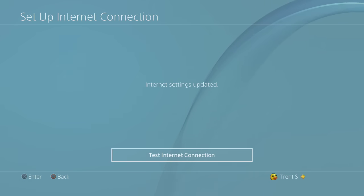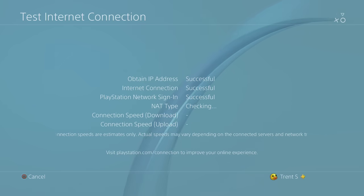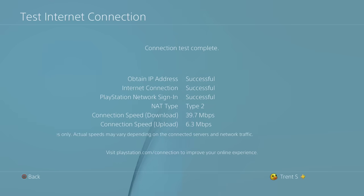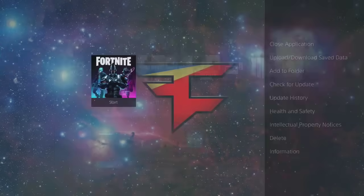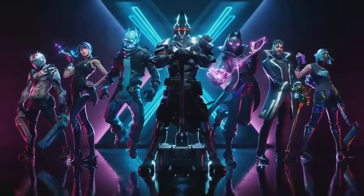Internet settings updated. Then just test your connection to make sure everything is working good. It checks and — as you can see — my speeds are actually pretty decent, because I'm using an ethernet cable. With that done, restart Fortnite and the game should be working; you'll be able to log into the game.